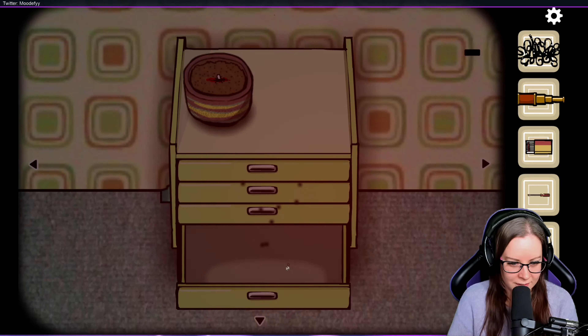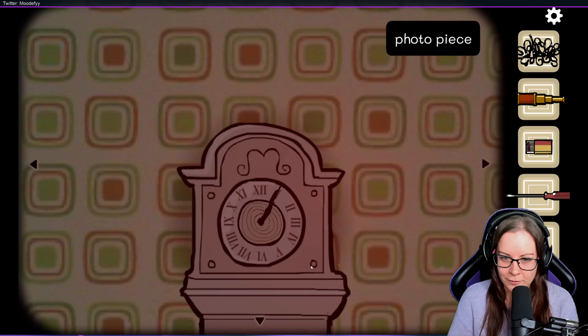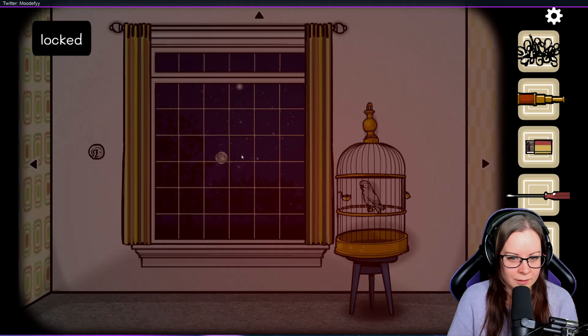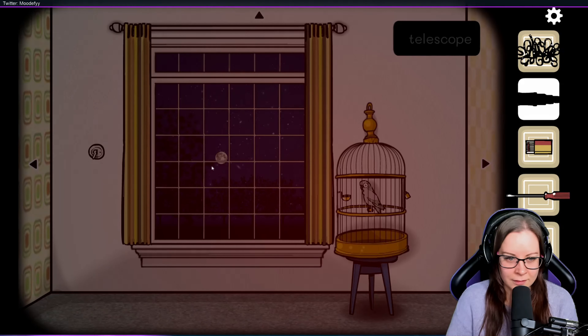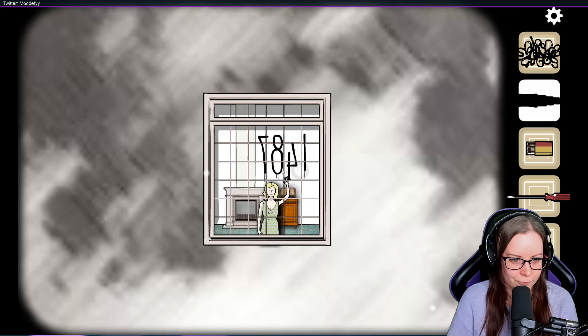Oh, screwdriver! A photo piece — it's locked. Birdie, hello. So can I look here? Let's go. There's a window on the moon — 1487.